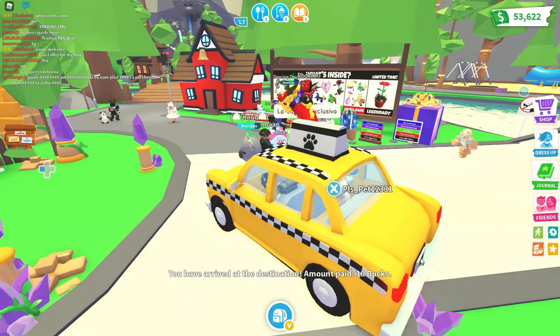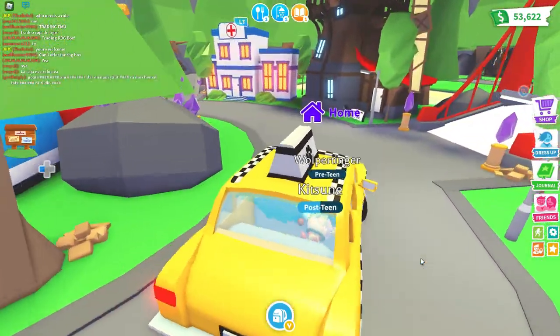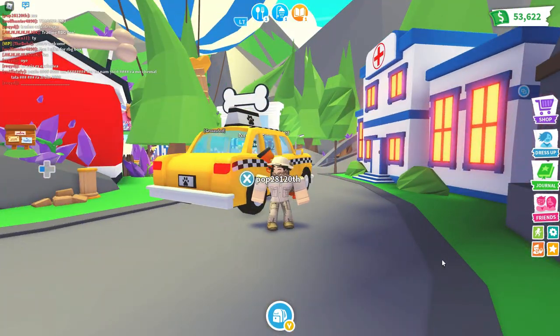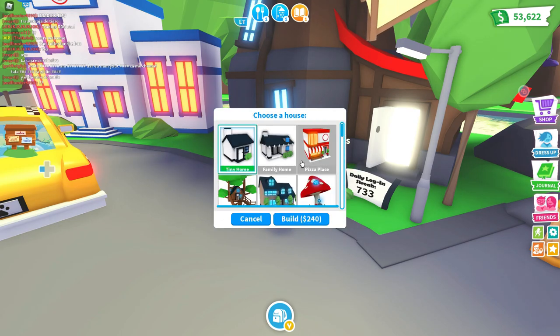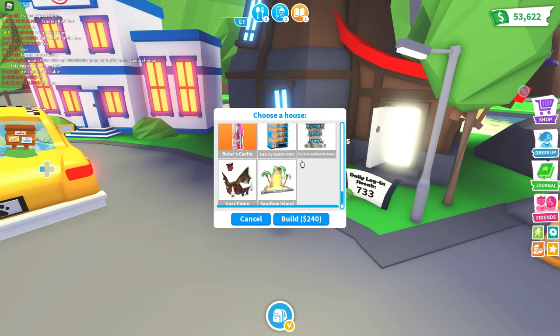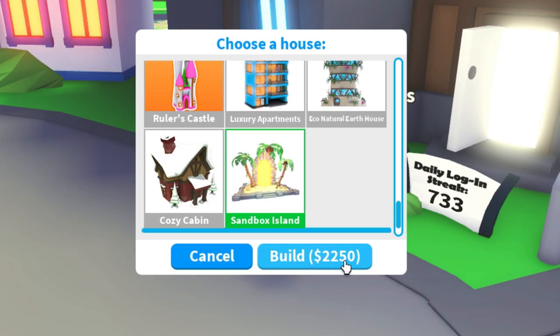Now let's take a little break from the taxi and check out the new house update. Going to change the house — 'add a new house' — and there it is: a sandbox island where you can build your own. It's only 2,250 bucks — not Robux, it comes out of your Adopt Me bucks.